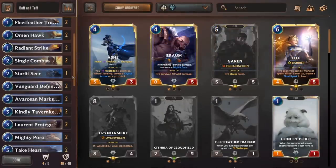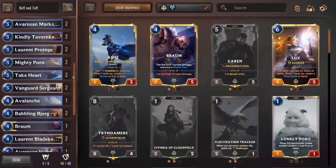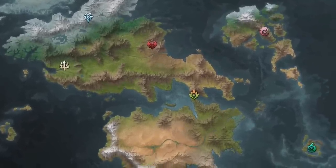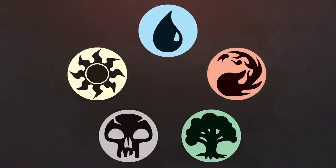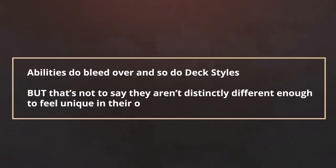In the constructed mode of Legends of Runeterra, you can build a deck of up to 40 cards. Each deck can use cards from a maximum of up to two regions, and is limited to six champions per deck, with three copies maximum per champion. There are six different base factions in the game, each one with various play styles, strengths, and weaknesses. These factions aren't as firm as the Color Pie in Magic the Gathering, but they do provide some basic structure and theme to the cards available. Abilities do bleed over, and so too do deck styles, but they're distinctly different enough to feel unique in their own right.